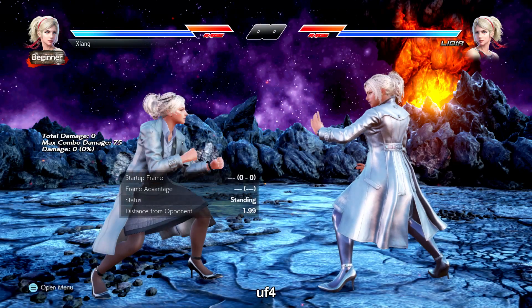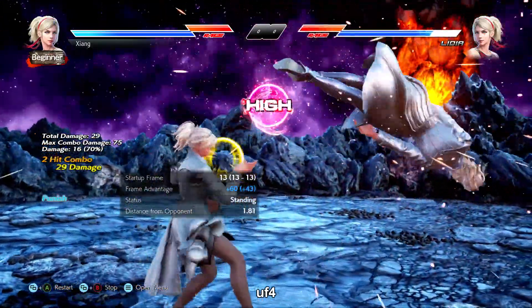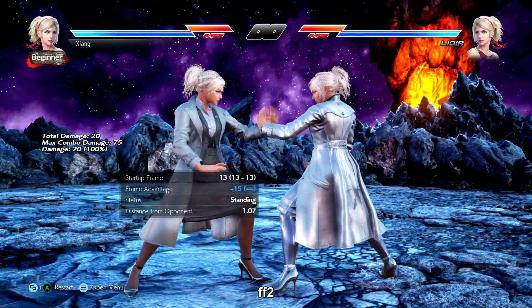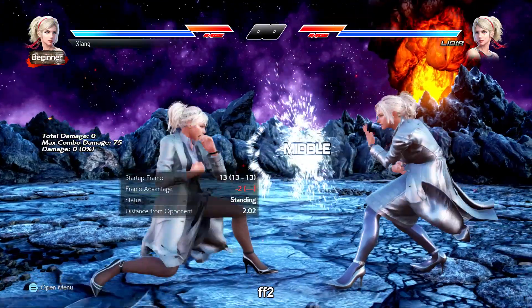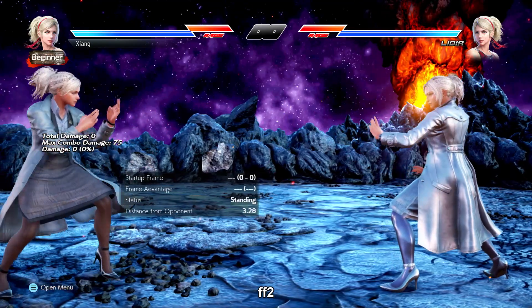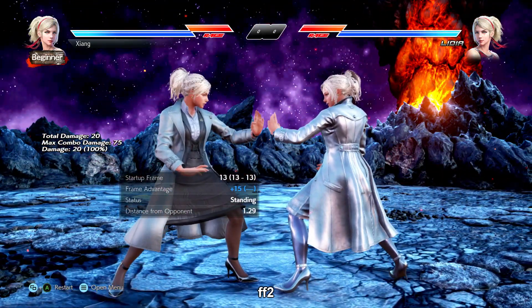u+4-4 is an i-15 low-crushing launcher, negative 13 on block — just her version of hop kick, and hop kicks will always be useful. 4-4-2 is a long-range i-13 mid, only negative 2 on block, plus 15 on hit, and will automatically go to CFT. Many consider this to be one of if not the best move she has, so you will be using this a lot.